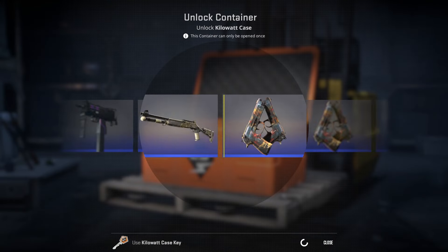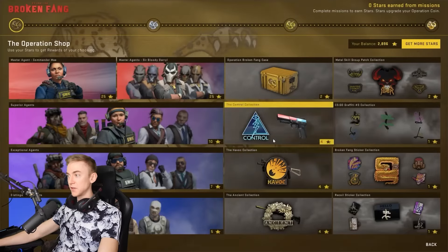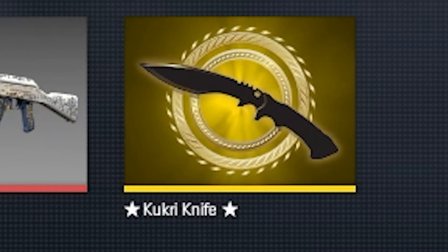Skins from some collections can be opened from cases — these are the case skins — dropped as in-game drops, or awarded during operations — these are the map collection skins. Not all collections have all rarities; for example, the Kilowatt case only ranges from the mil-spec rarity to the gold rarity.